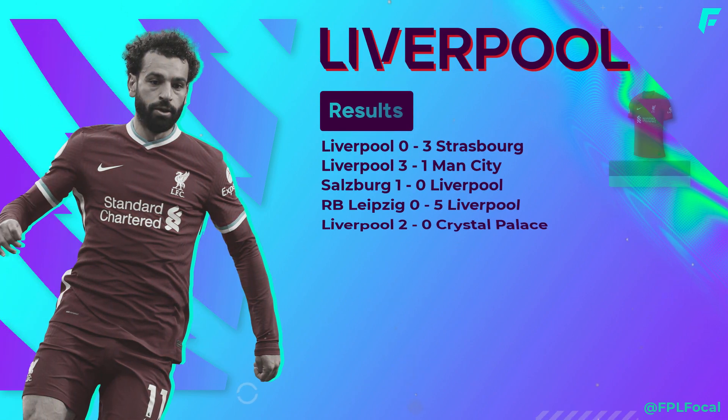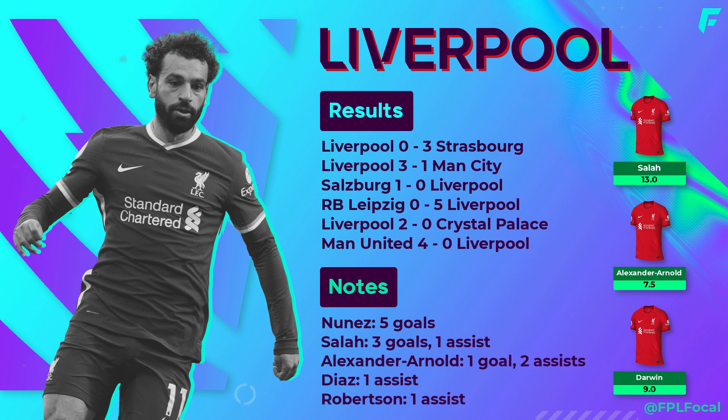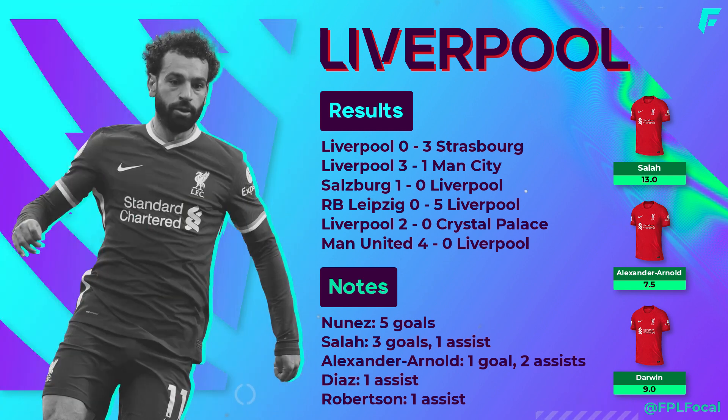Onto Liverpool and big new signing Nunez has had a good preseason, in particular the RB Leipzig game, putting 4 of Liverpool's 5 goals past them. One goal was a penalty which Salah gave to Nunez as a confidence booster, as we then saw Salah take the penalty in Liverpool's final game in the Community Shield. In the Community Shield both sides lined up with their best available teams, and Nunez scored Liverpool's 3rd in the 94th minute assisted by Robertson. For now he's worth monitoring closely, but I'd rate Salah, Trent, Robertson and Diaz ahead of him. Liverpool did end preseason with a loss to Strasbourg but this was the next day and a fully rotated team.